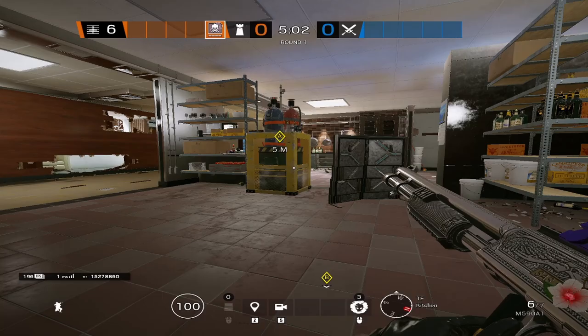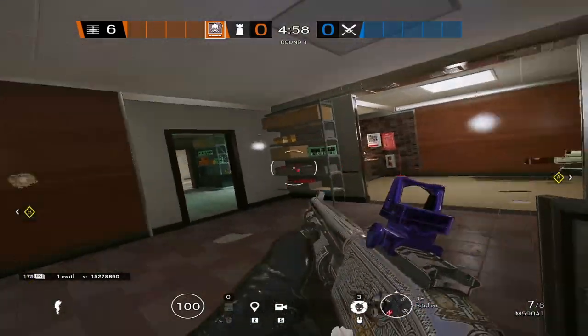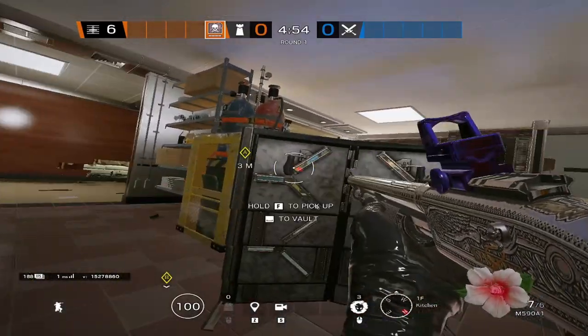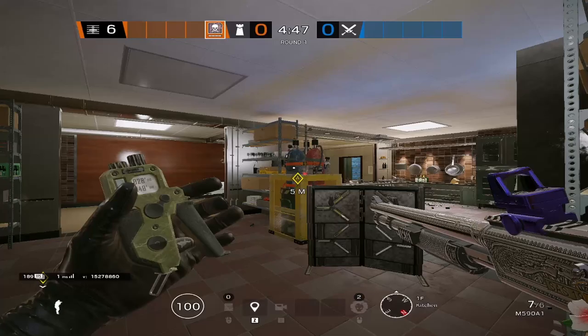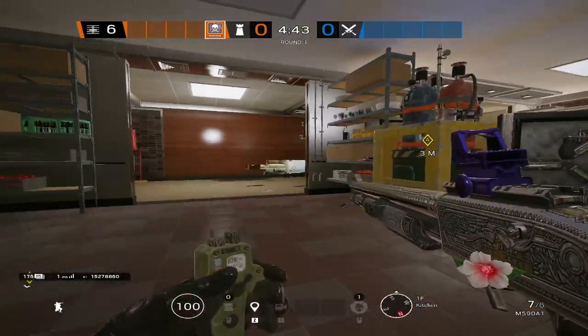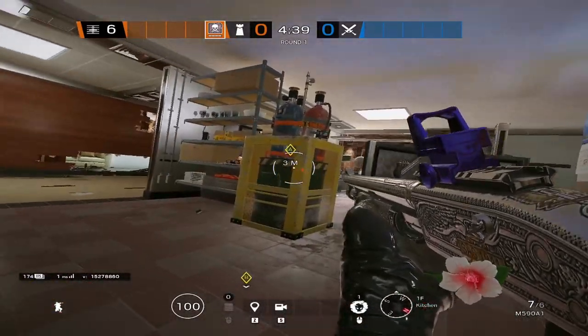For Smoke's positioning, you're pretty much going to play inside of Kitchen. It's kind of a hell-in-a-cell if the attackers take top control, so you need to learn how to play it a little bit. You can smoke Kitchen Door from here, and you can also smoke the Service Door very safely with this reinforcement and this shield.